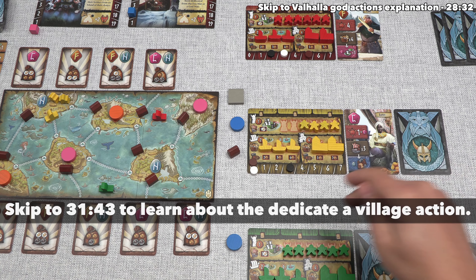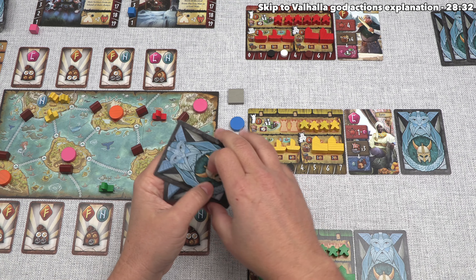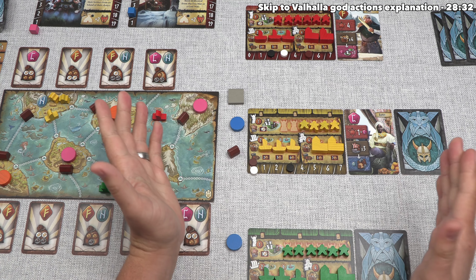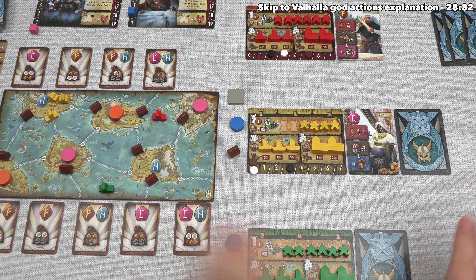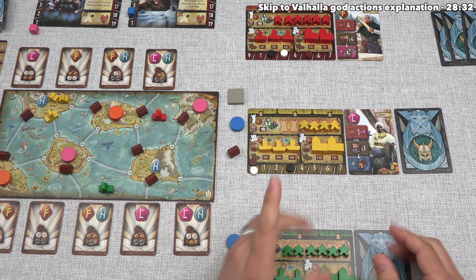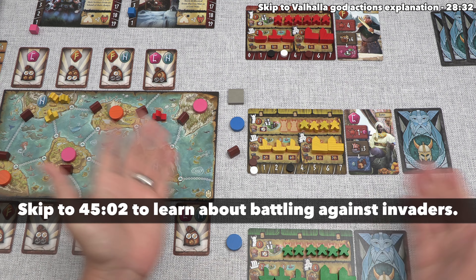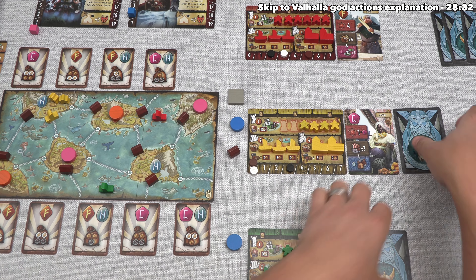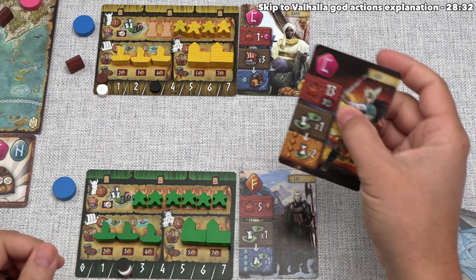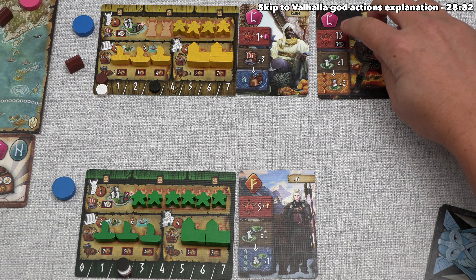It's now time for green to go, but first we resolve the battle they started. If multiple players are in a battle, they simultaneously reveal their cards. If costs are listed, they must be paid — if they can't be paid, that card doesn't participate and that player isn't considered a loser. There are actually benefits for losing in battle. We spend our 3 iron for Grow. Green's card — Liv — has no cost and has a battle strength of 5 plus orange runes.